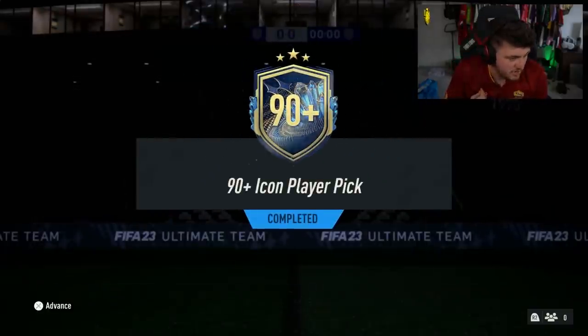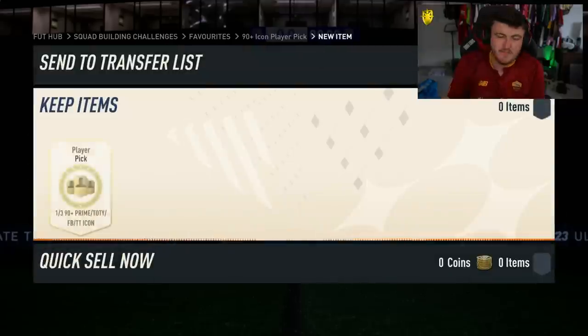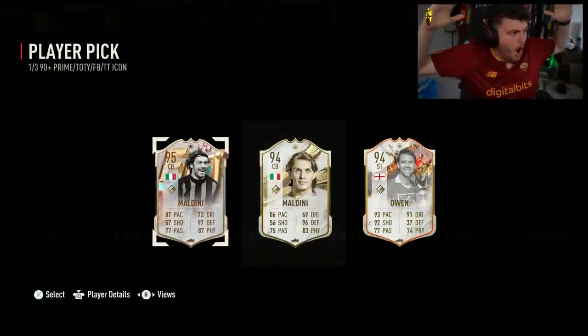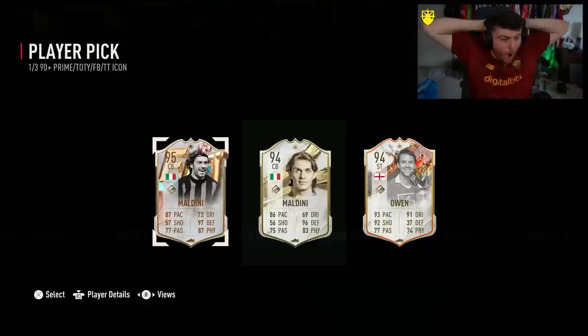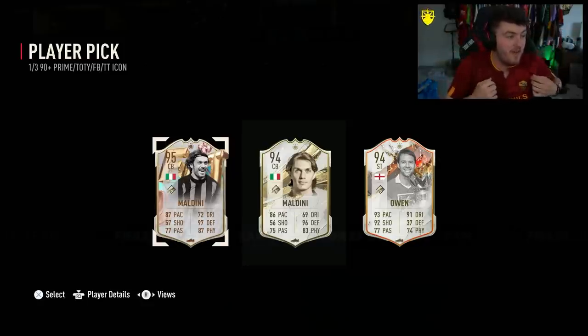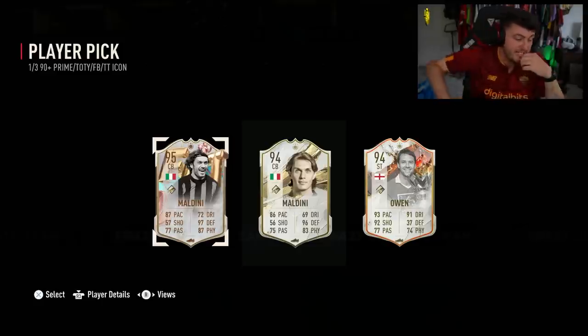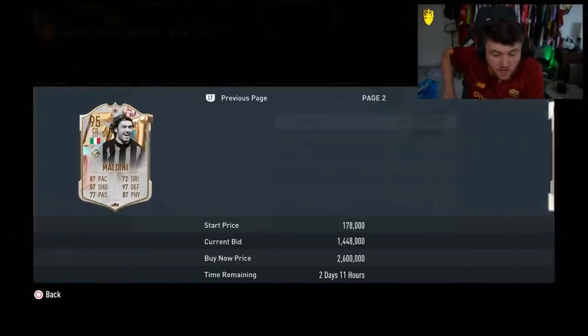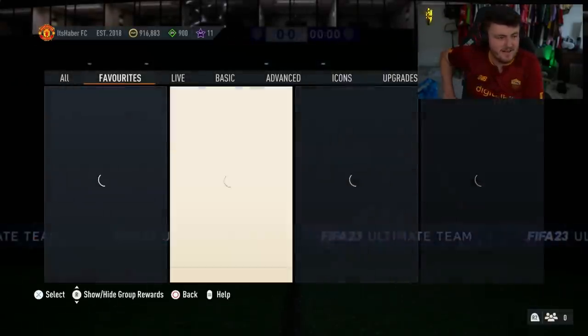Now it's time for the icon player pick on my own account. Let's see if we can get ourselves a decent 90-plus icon — I'm hoping for a Team of the Year or a Foot Birthday icon, or maybe even a Trophy Titan. Here we go. I can't believe what my eyes are seeing. Are you joking? Not just one Maldini — both Maldinis! And Michael Owen is chilling there as well. That's dupe theory right there — dupe theory is a thing. 95 Foot Birthday Maldini, with a value of roughly 2 million coins. Welcome to my club, my friend. You absolute legend.